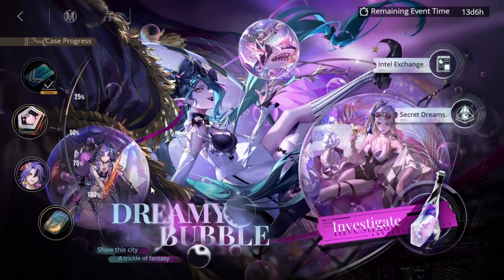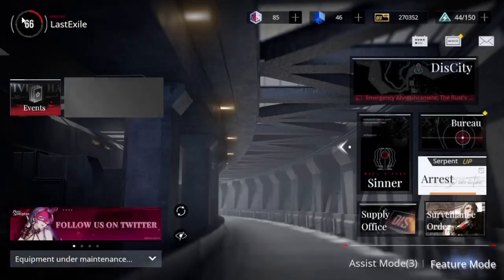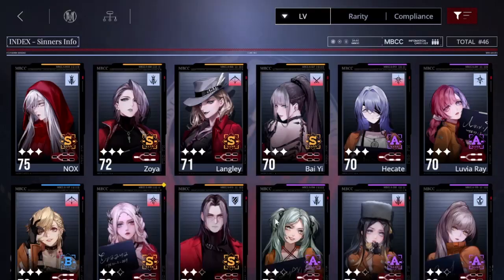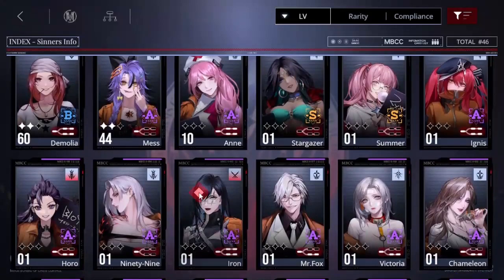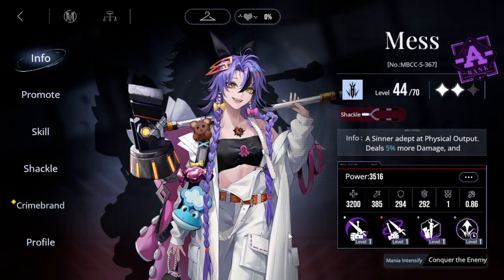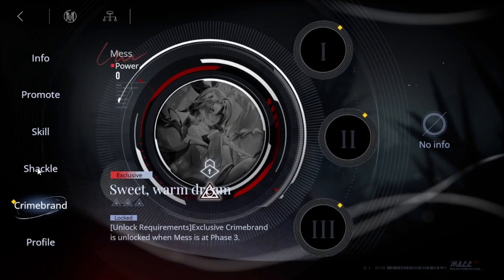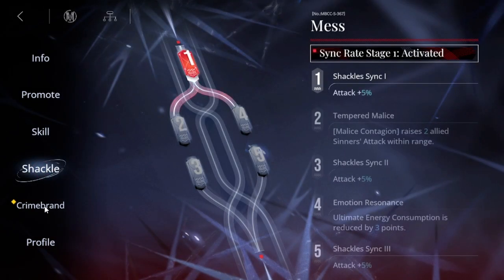Just complete the case progress and Mess is free — you actually get her for free, which is pretty cool. I was trying to pull for Serpent for the event and couldn't, but I did get Mess. Even though I said don't chase shiny stuff, I couldn't help it. I wasn't aiming for her but since I got her, I ended up investing as much as I could. I'm definitely going to get her to phase three — I really like this character.